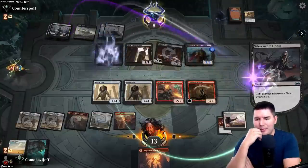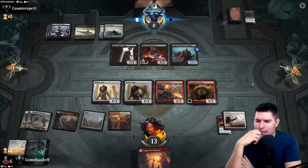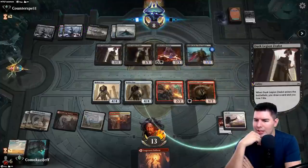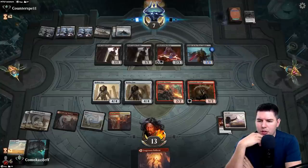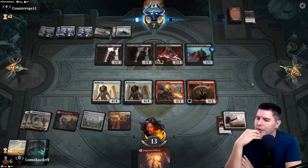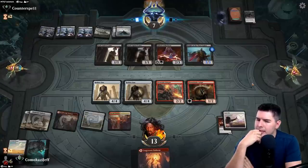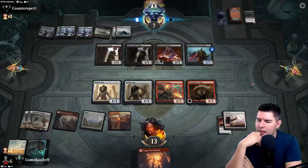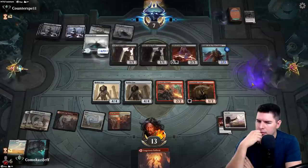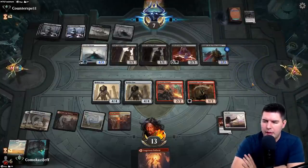Zenith Flare would be pretty sweet. Let's sack to draw. Let's clean that up — Legion Zealot down to seven. I think we're going to trade off with the Gifted Aetherborn to get it off the board — no more life gain for them. Faceless Haven activates.